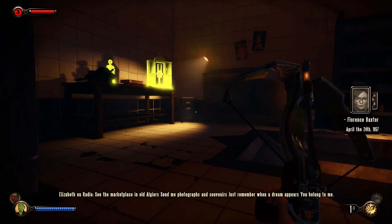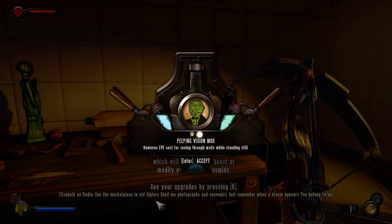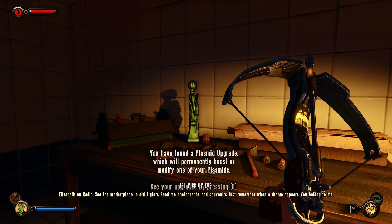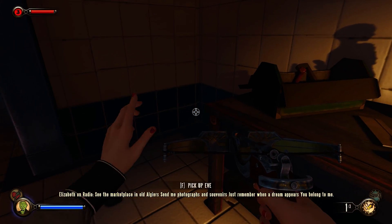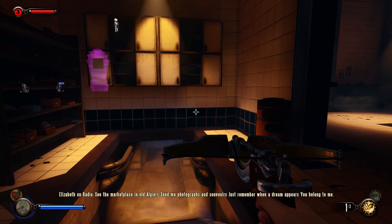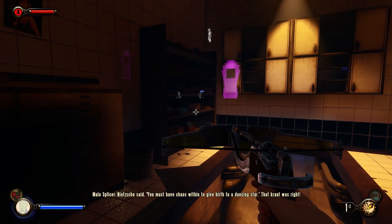Thank you, 7951 — a mob! Peeping Vision Mod: removes Eve costs for seeing through walls while standing still. It was already free for me to see through walls. So I guess... huh. I don't know. Weird. It was already free to do that.